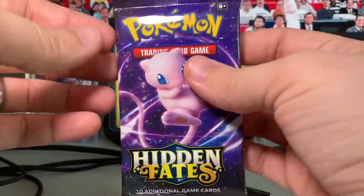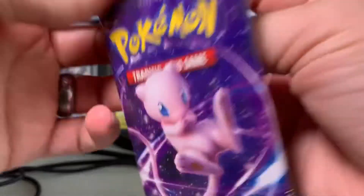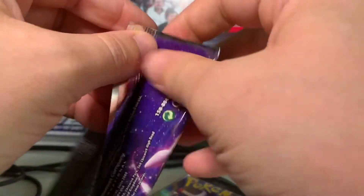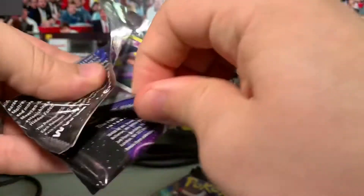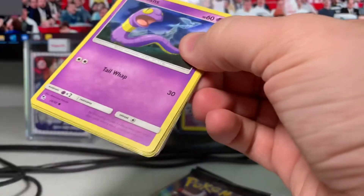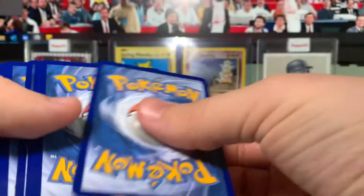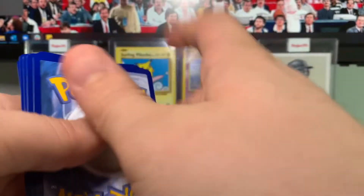That's fantastic! Let's open Mew's pack next. It would actually be really funny if those Mews were in the Mew pack. Unfortunately that's not the case, but that's okay — maybe Mew's pack has something better, like a GX. There's the code.